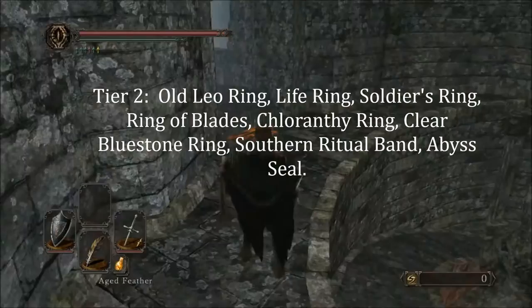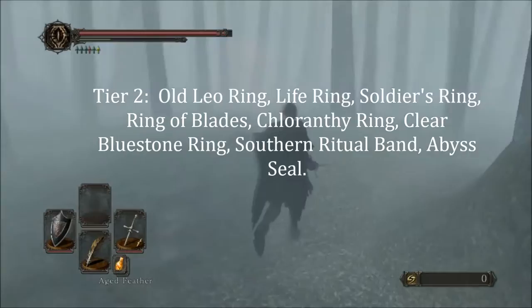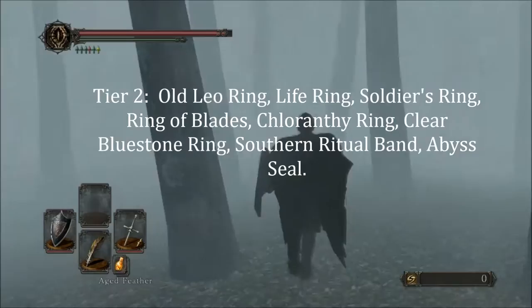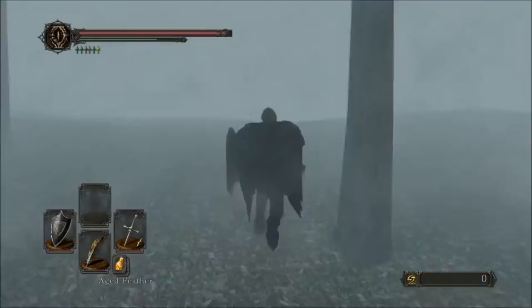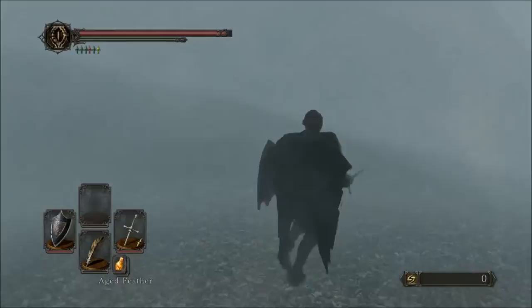It's time for Tier 2. This is really going to be the meat and bones of what I think are the PvP rings: Leo Ring, Life Ring +2, Soldier's Ring +2, Ring of Blades +2, Chloranthi Ring +2, Clear Bluestone Ring +2, Southern Ritual Band +2, and the Abyss Seal. Obviously, some of these rings are only useful for builds they apply to, but I feel those situational rings are must-haves for their given build. For example, the Clear Bluestone Ring +2 — if you plan on casting during PvP combat, I think that ring is completely essential to your build.